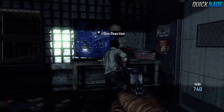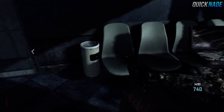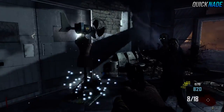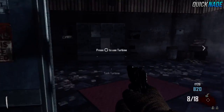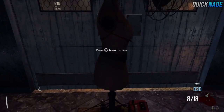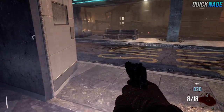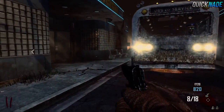The fan usually is right here but sometimes it can be in different spots. He just picked it up by holding X. You take the turbine, press up, and then place it right near the door or whatever, then use electricity, and then we take it back.